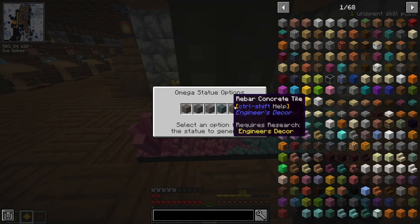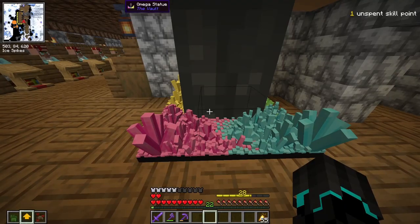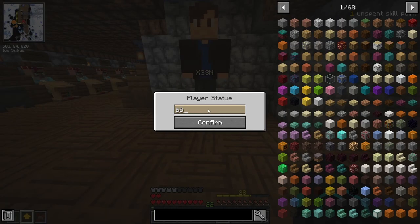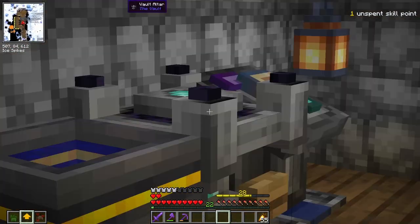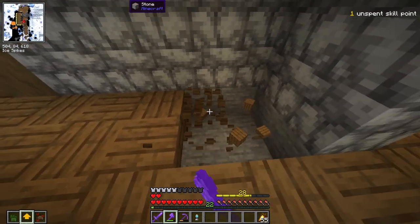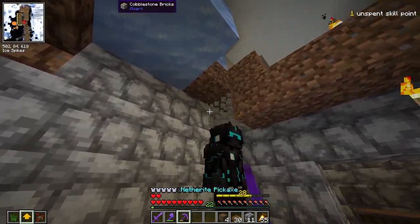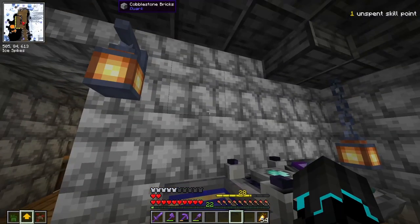These are quite possibly the worst options we could get. I'm going to go with slate - most possibilities. This thing is big; we can make it a little bit smaller so it's more manageable. What would have been more ideal is getting a block that goes in the vault altar - that would be vanilla blocks. But none of the blocks we were offered were vanilla blocks, so that kind of complicated things. However, now that we're starting to get bigger statues, I'll make space in the floor. Our first one goes in the corner. Let's hope our next statue is a little bit better.